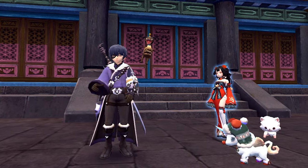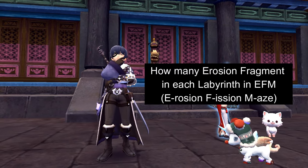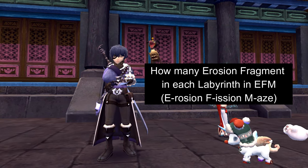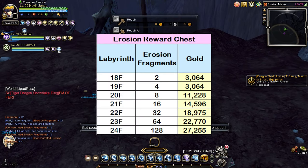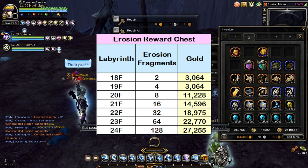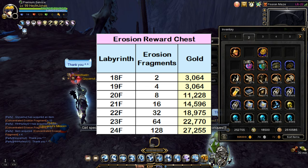Since Erosion Fragments only drop at Labyrinth 18, how many Erosion Fragments can we get from Labyrinth 18 and above? This is the drop table of Erosion Fragments for each Labyrinth in Erosion Fission Maze. Please also take note that the chest at the end of Erosion Fission Maze also drops a certain amount of Gold.